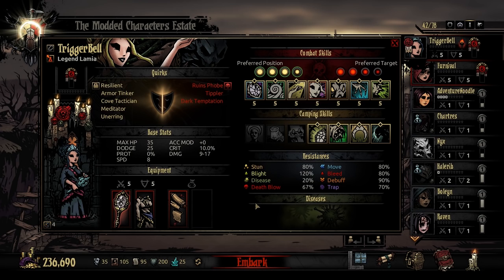In terms of bringing her with different group compositions, I tend to think about what her utility will complement the most. Do I have a stress healer? Do I need a cure? Am I heading into the Cove at the champion or veteran level? Am I going to a place where diseases are going to be an issue?